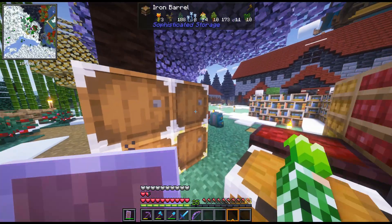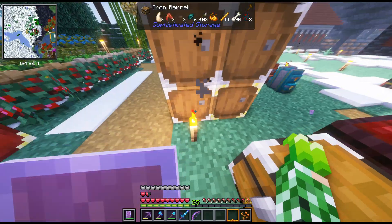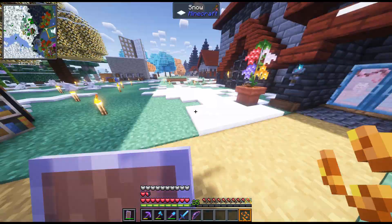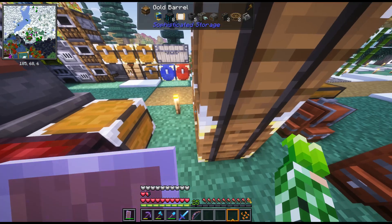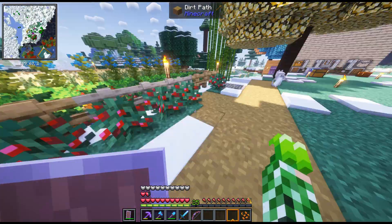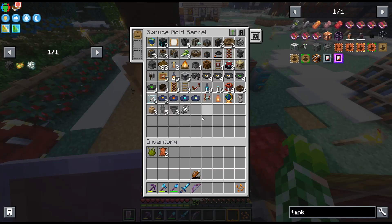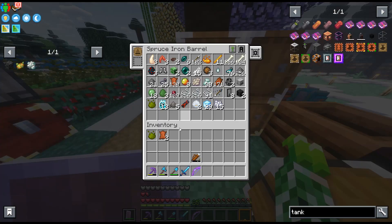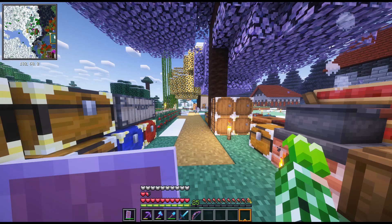Oh, plants are in here but I don't have any space. Let me find the composter — here it is. Let's get that composted. Leather can go in here too. Okay, let's get rid of that random stuff out of my inventory.